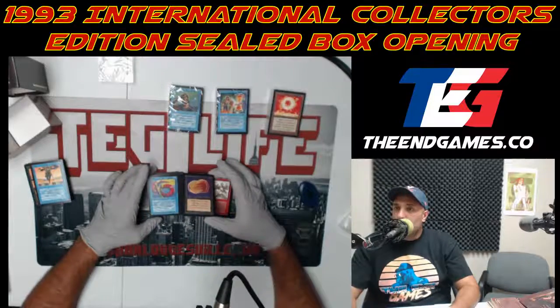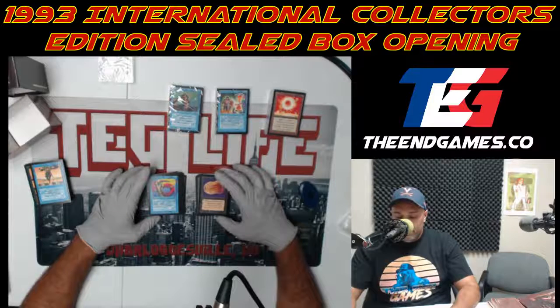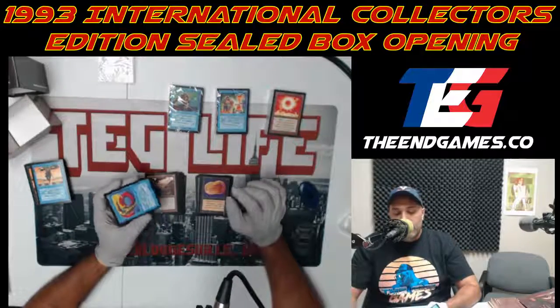War Barge — an artifact that deals damage to an artifact's controller every turn for two black. So you know — if your opponent has Moxes here, they keep their Moxes but pay one life every turn.